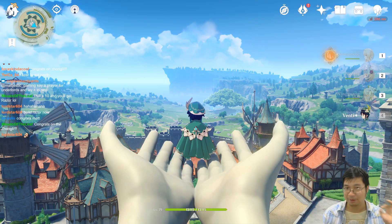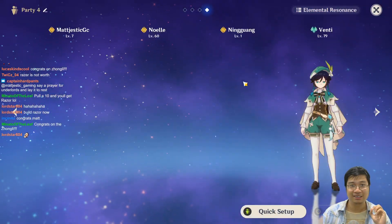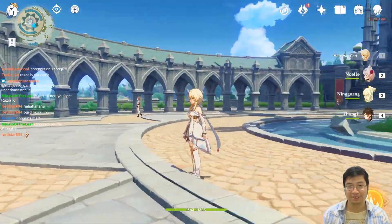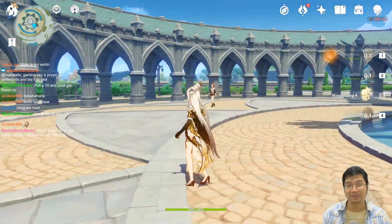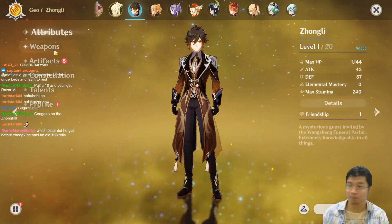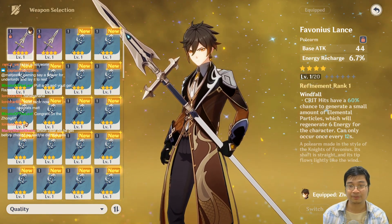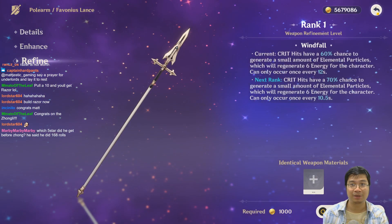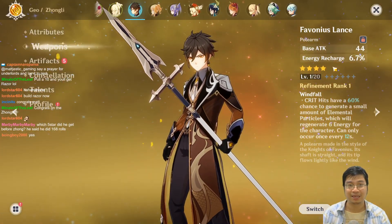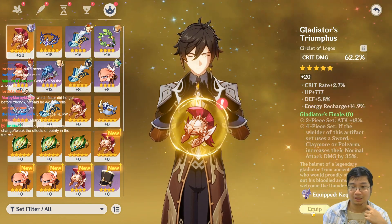I'll try my best to level him up. The geo daddy with his team of waifus - the main character waifu, the madam waifu, and the boss waifu. It's the wife and husband geo team. I got Keqing as a duplicate so for Zhongli's weapon I'm thinking the Favonius Lance - the energy recharge could be good. I'll keep both lances for the stats. For artifacts let's go with the Gladiator's Finale set for now.